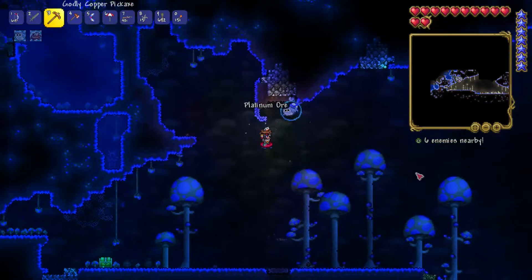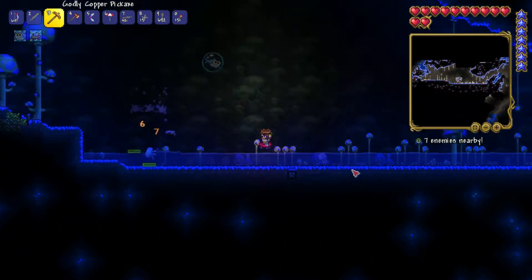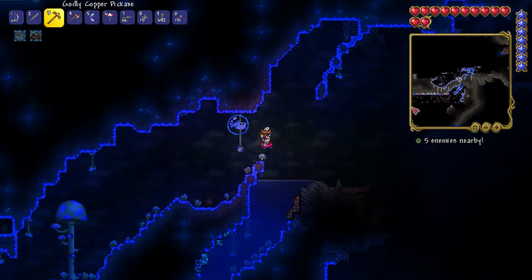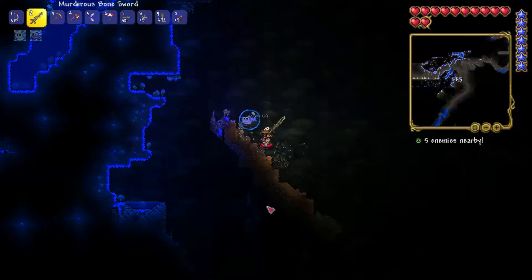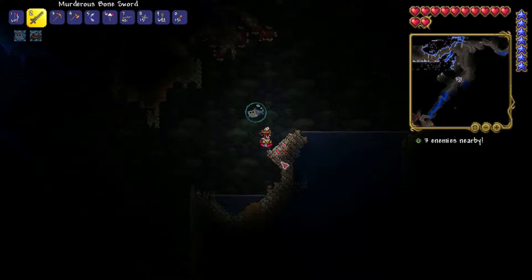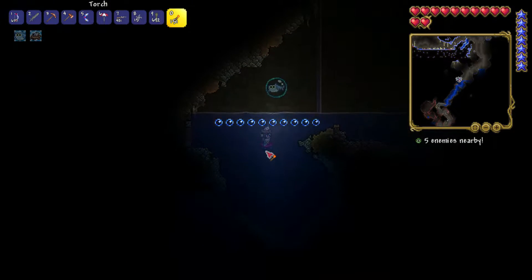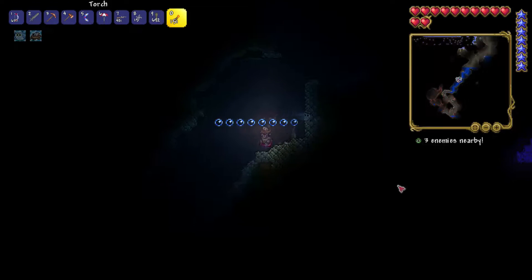Grapple up there. There's a jellyfish in this little pond of water. Now we won't take fall damage because of that horseshoe. Oh, rubies! It's either money or the King Slime, depending on which one we want to go for. Oh, that right there is demonite — we'll have to find more of that later.